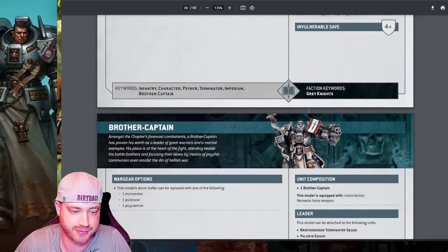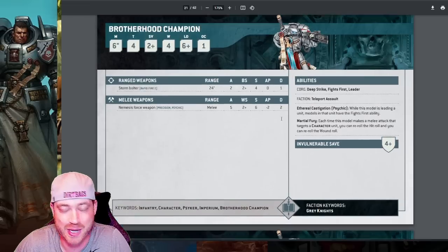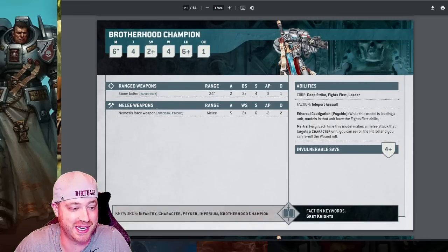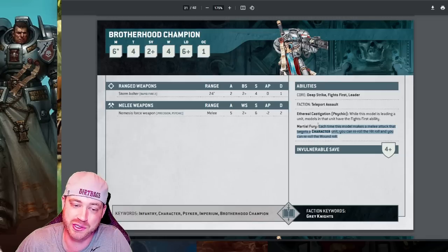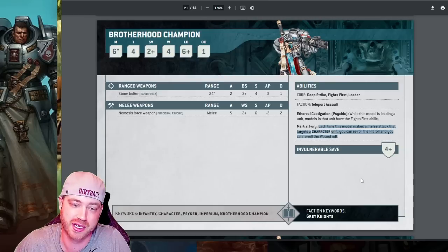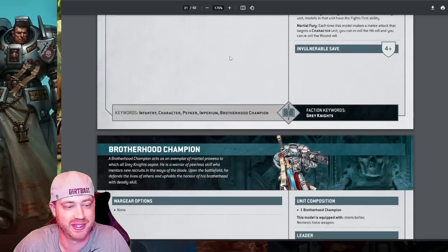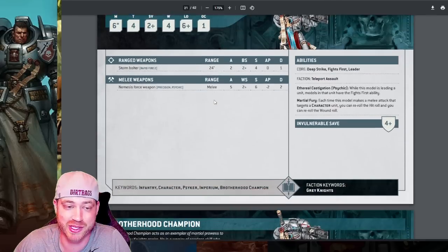Brotherhood Champion is super deadly — I tried him against Knights, which wasn't great, but him into anything else is insane. He automatically has Precision, gives the unit Fight First, so if they charge in you automatically fight before they do. If there's a character in the unit, you automatically get Precision and reroll all hits and wounds into that character. He's 85 points with a two-up, four-up invulnerable, five attacks, Precision — this guy's awesome. If I had an extra 85 points and wasn't bringing an assassin, this would be my go-to. Maybe testing three of these in one list.